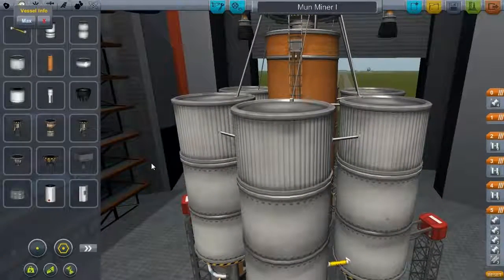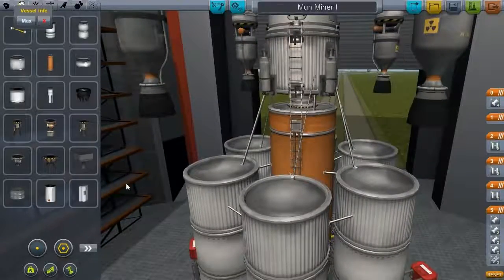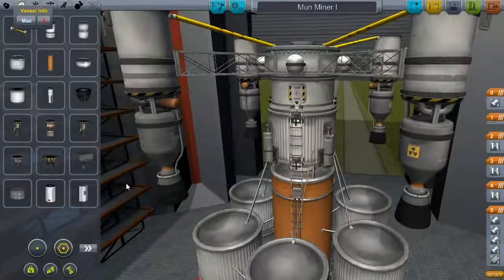Hello, and welcome to my Let's Play Kerbal Space Program. My name is Hillstash, and this is a new ship, the Moon Miner 1. Thanks for watching my previous episode, the 100th episode.